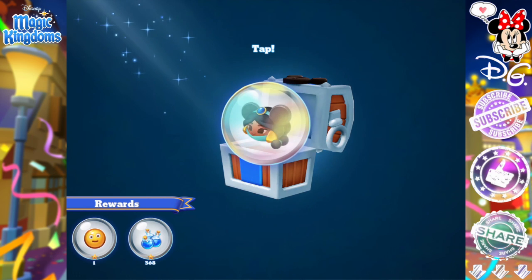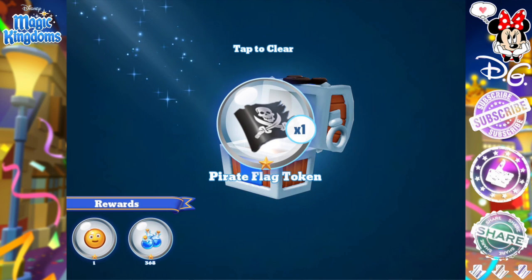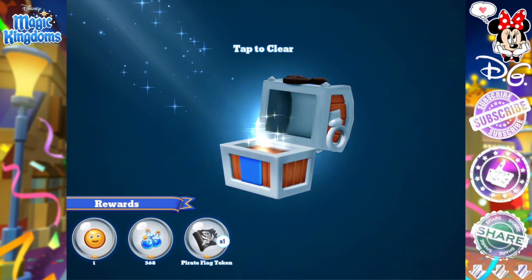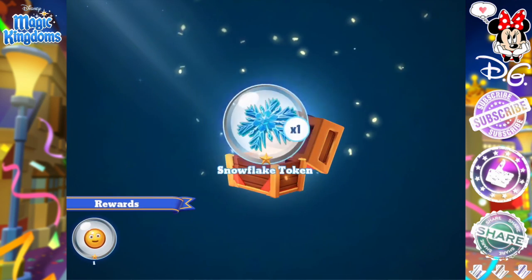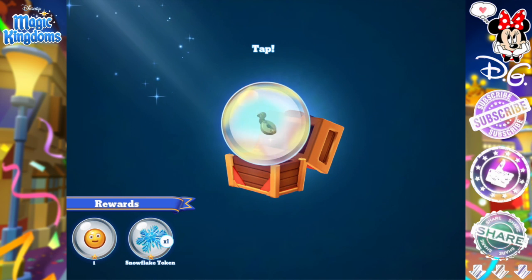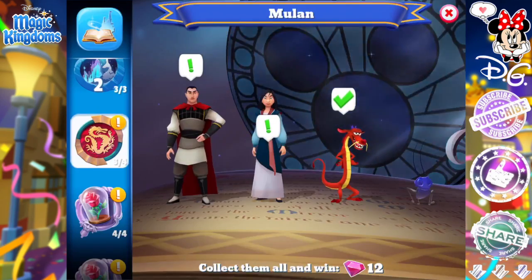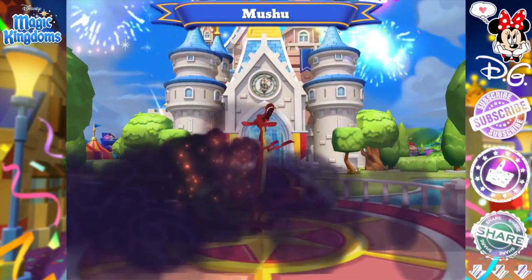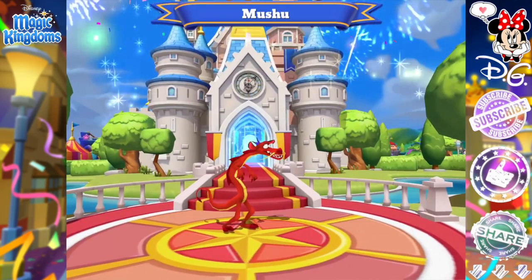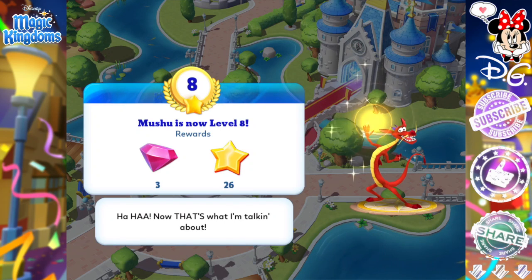I think I will intentionally not max out Charlotte because I want to wait and see if Disney Magic Kingdoms puts out that costume at some point. If they come out with a feature where you can click to see the welcome screen again after characters are maxed out, then I would totally max her out. But here is Mushu back into the kingdom and he's already level eight.